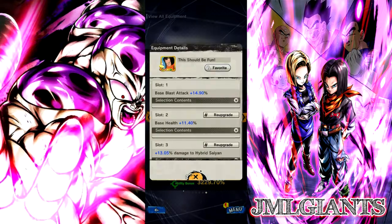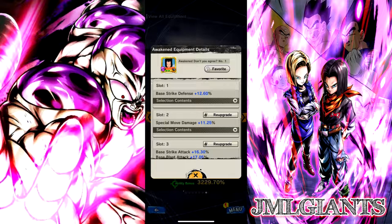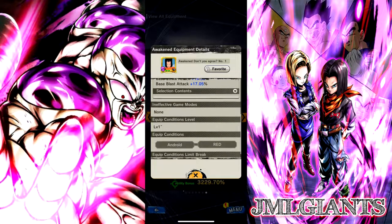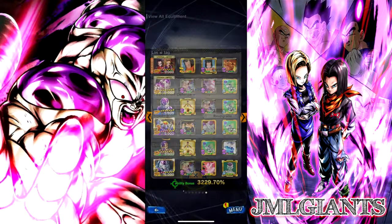Let's take a look at the equipment I'm using. I'm using This Should Be Fun, which is Blast Attack, Health, and Hybrid Chains. The Awaken Equip for Red Androids is Strike Defense Special Move in both Offenses. And then the Androids Algo Equip, which is Blast Attack, both Defenses, and Strike Attack.